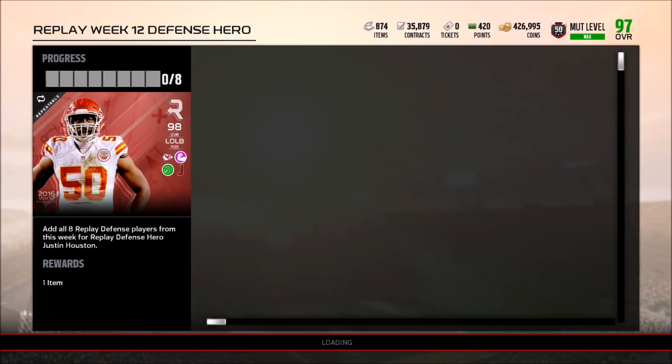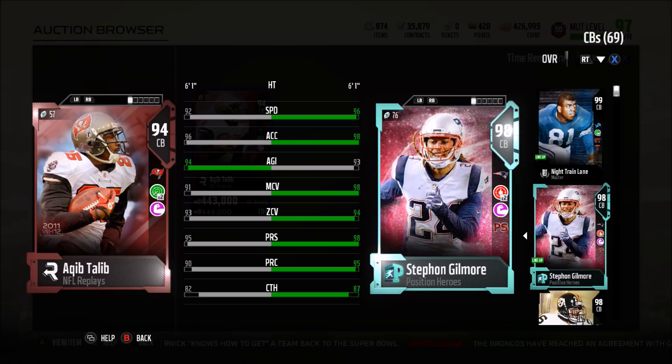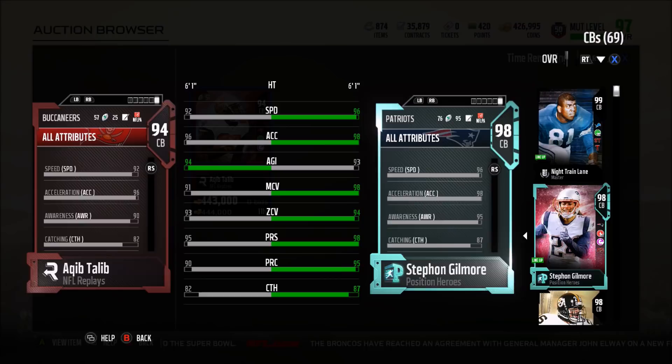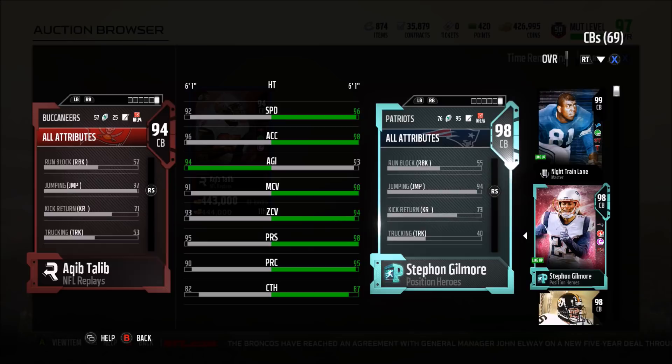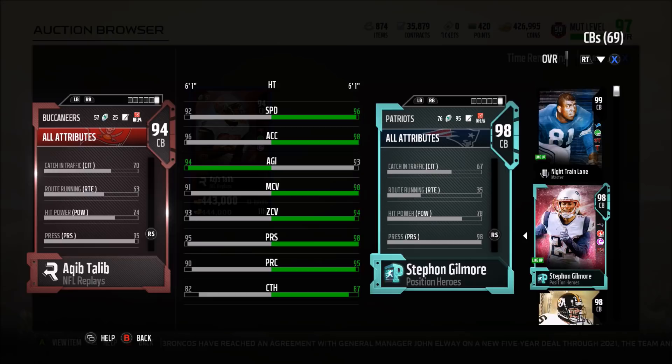Aqib Talib's card may actually be pretty solid. Compared to Stephon Gilmore: 92 speed, 96 acceleration, 94 agility, 91 man coverage, 93 zone, 95 press, 90 play recognition, 82 catching. He also has React Times Two and Physical Front. His tackle is 73, jumping 90, block shedding 72, and hit power 74. I gotta say that's a pretty solid cornerback card.